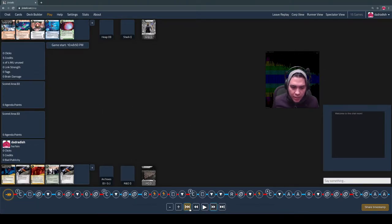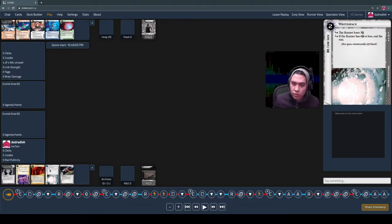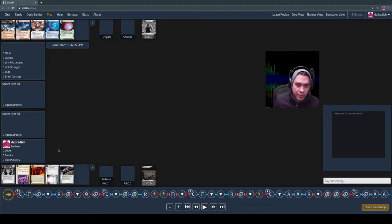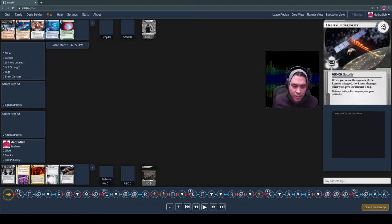This is my opening hand, and I take a mulligan. My thinking of the game — the default hand, when you're not trying to accomplish particular shenanigans in your deck — is two pieces of ice. These are the cards you use to protect your servers. Then something economic to give you credits and get things going. And then one agenda — you're probably going to get one.